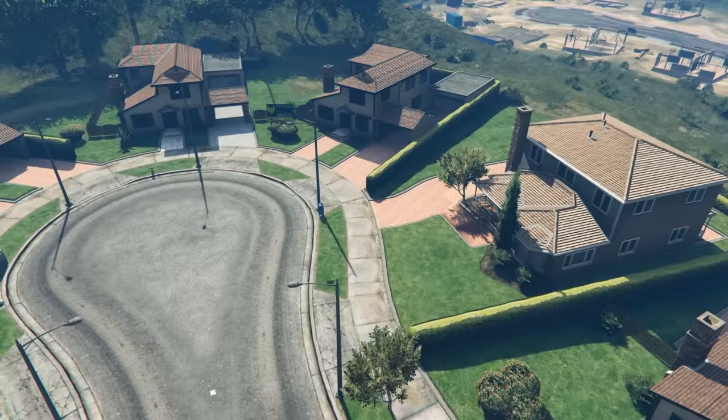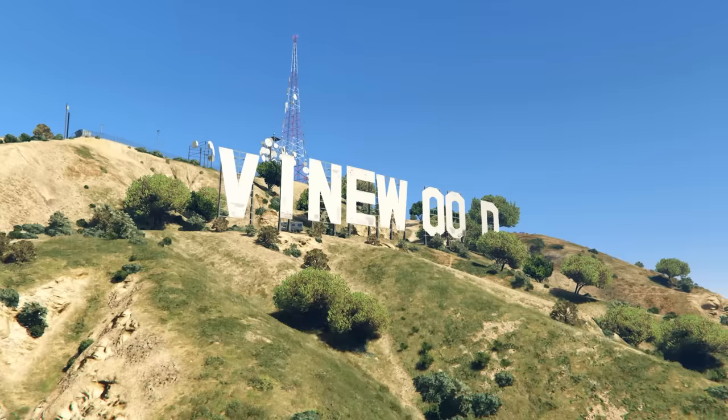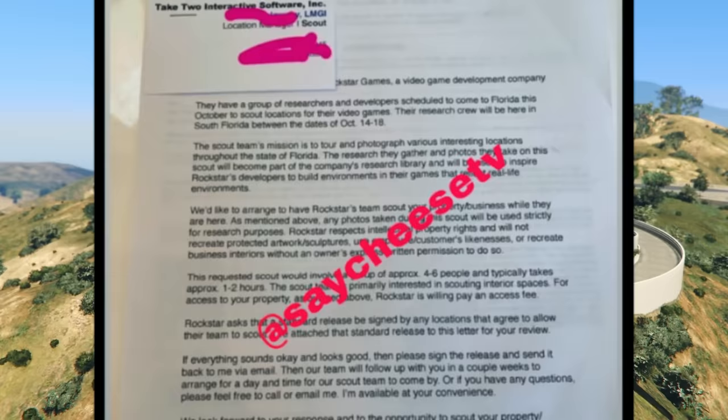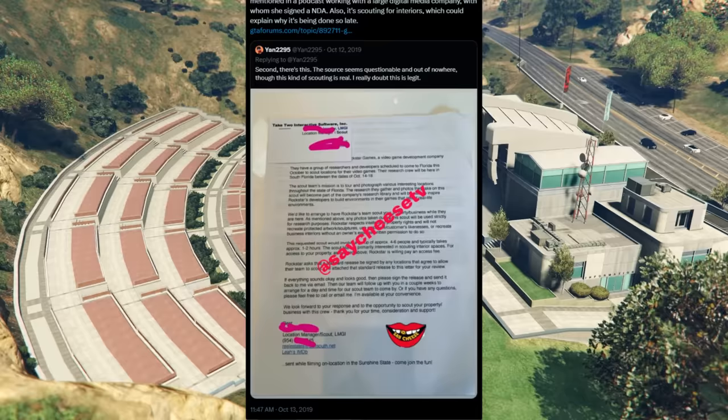If you do see a duplicated building, it's in a place that makes sense, like an apartment lot or a neighborhood filled with suburban homes, which would all use similar blueprints in real life. When Rockstar sets out to create a new location for a GTA game, they scout the location they're planning to inspire it off of. There was apparently a leak about four years ago that showed a document supposedly from a location manager for scouting locations at Film Miami, organizing scouts on behalf of Rockstar Games.